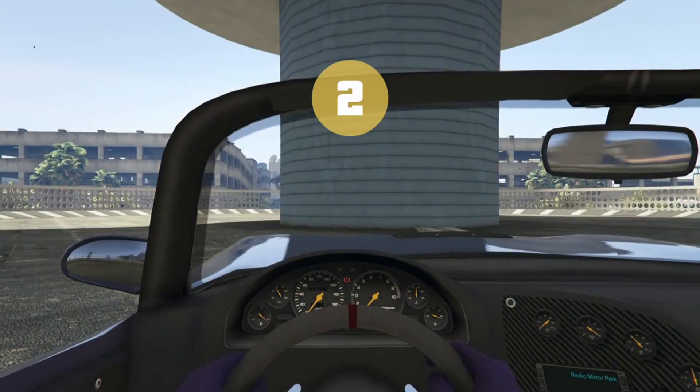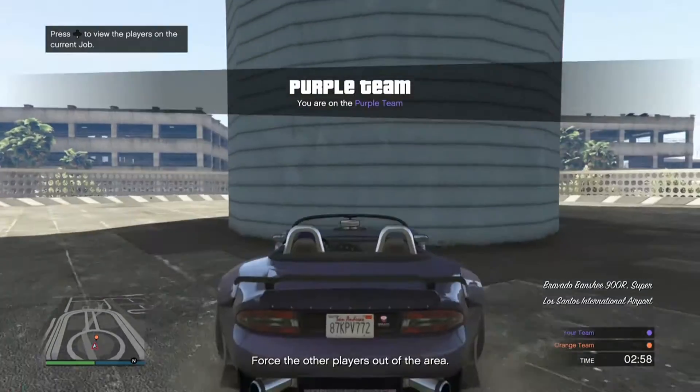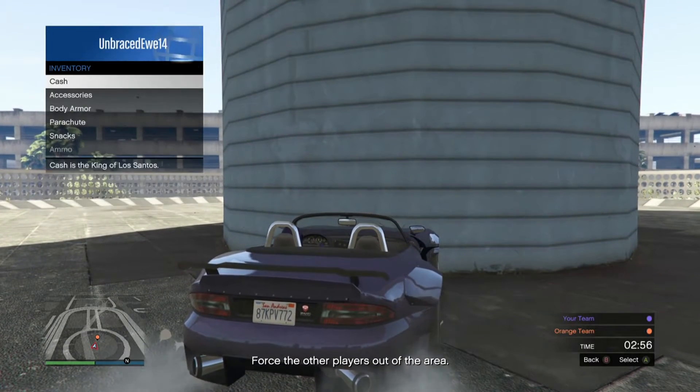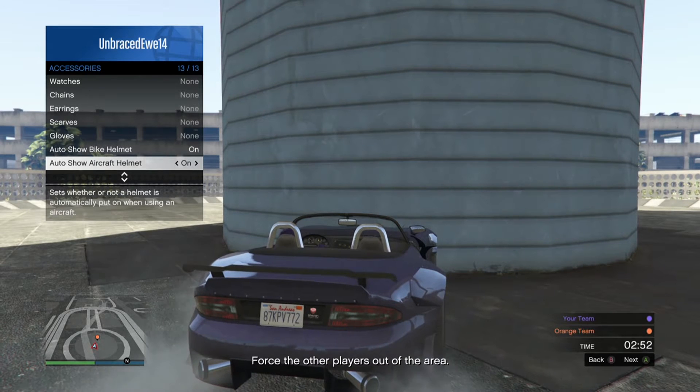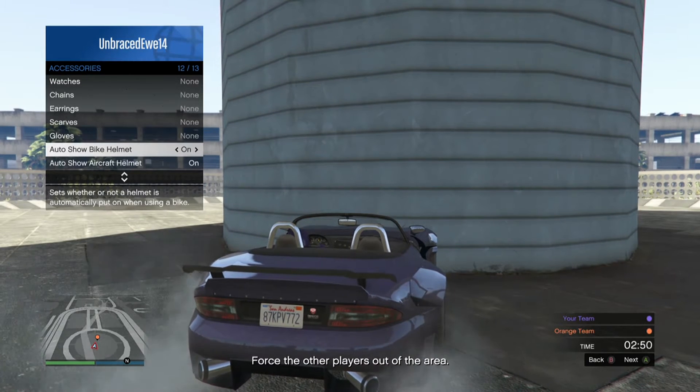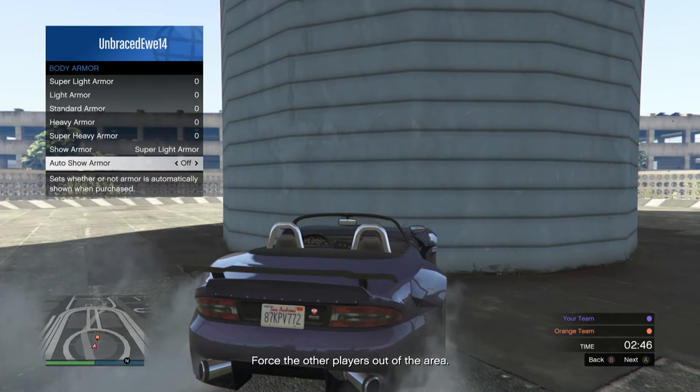Go to inventory accessories and hit auto show aircraft helmet about 10 times, and auto show bike helmet 10 times. Then go and equip some body armor and hit auto show armor 10 times.